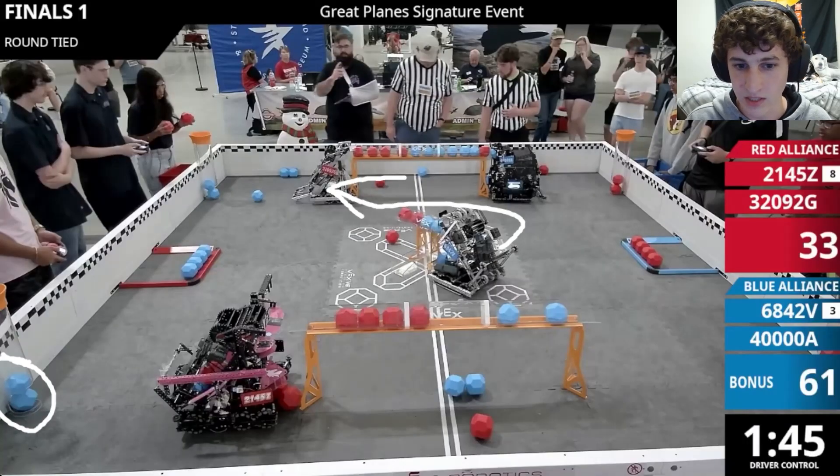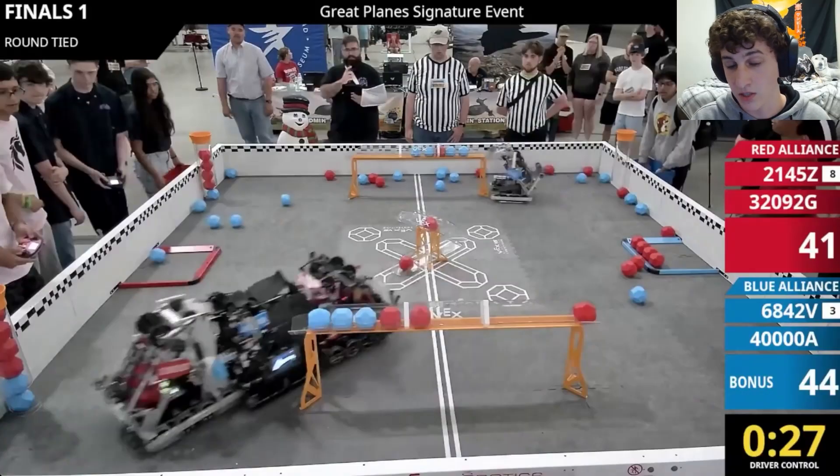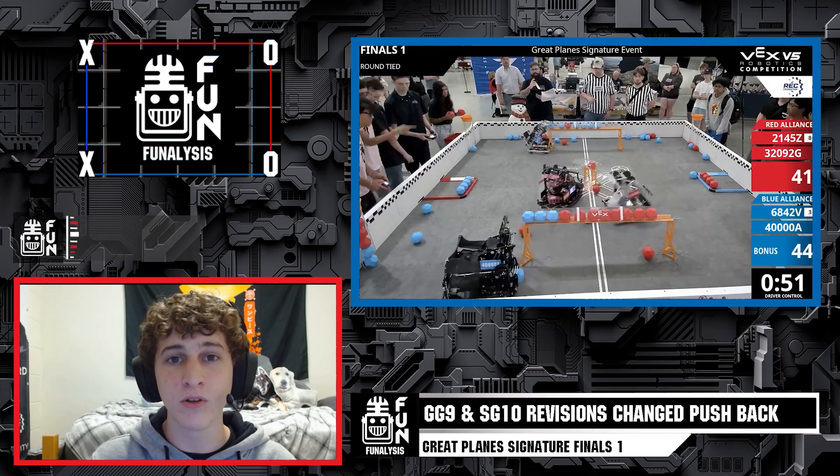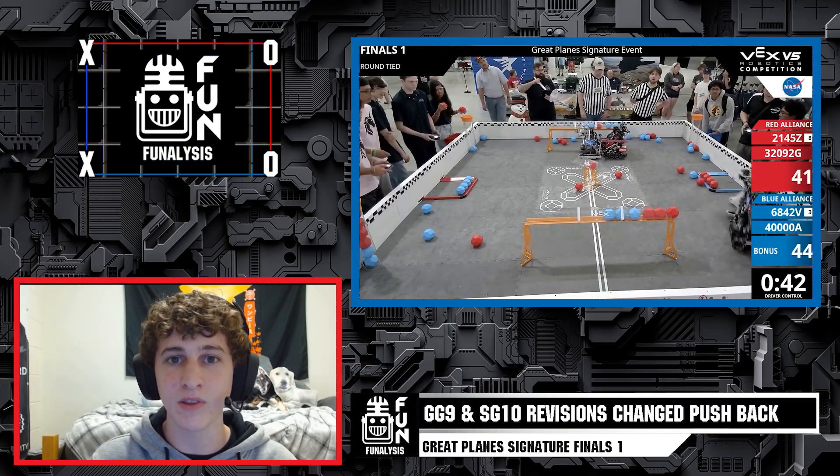There's a lot to learn from this match. The Blue Alliance definitely could have come out on top had they paid more attention to the openings their opponents gave them — especially 2145Z leaving 6842V alone a couple of times, giving 6842V perfect opportunities to take control of the center goals. Had they taken those opportunities, they likely would have won. The Red Alliance did a better job of watching for openings and taking advantage of them to turn the match in their favor, even without the autonomous bonus. In your matches, make sure you're watching where your opponents are positioned, what parts of the field that opens up, and how you can make plays to take further control. This match was full of wild and game-changing plays — let us know in the comments how you think the Blue Alliance could have kept their lead and won. Don't forget to like and subscribe to FUN. I'm Adam, thank you for watching this episode of FUNalysis.